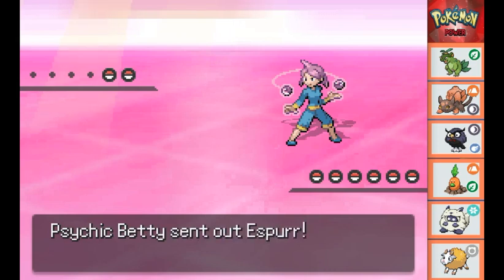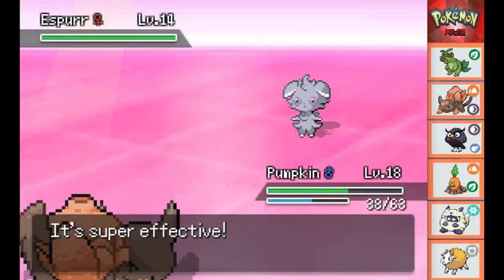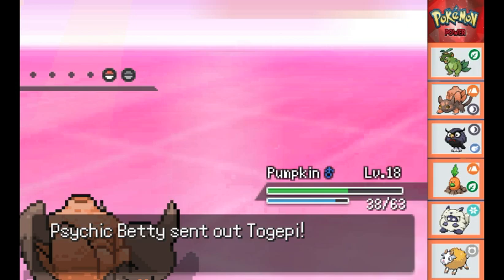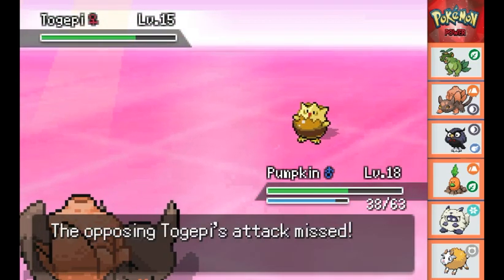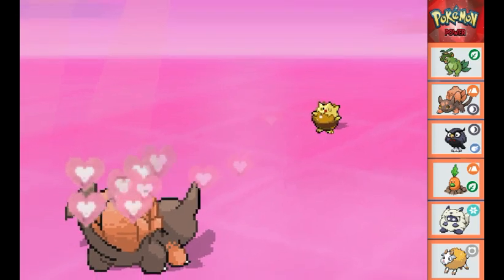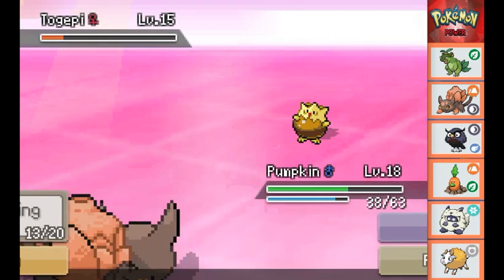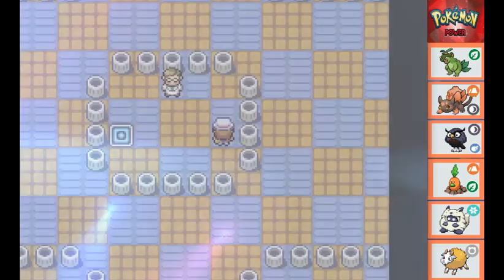Next we have Psychic Betty, who sends out her Esper as well. I send out Pumpkin again - she gets a Disarming Voice off knocking him to nearly half, but Pumpkin's Brutal Swing is a one-shot. Her next Pokemon is Togepi, which is interesting because it's not normally a Psychic type. Brutal Swing is not very effective as Togepi tries Sweet Kiss but misses. I keep using Brutal Swing, knocking Togepi into the yellow. Togepi uses Charm which lowers Pumpkin's attack harshly, but Togepi is in red and one more Brutal Swing finishes her. That's more or less how the rest of the trainers go leading up to the gym leader.